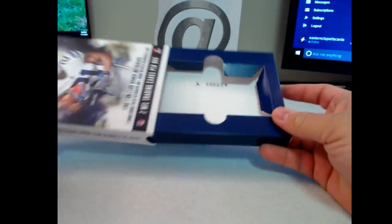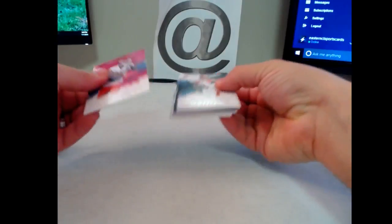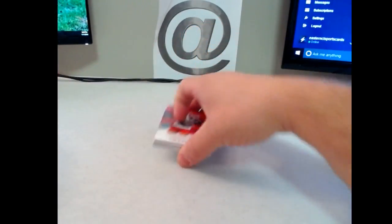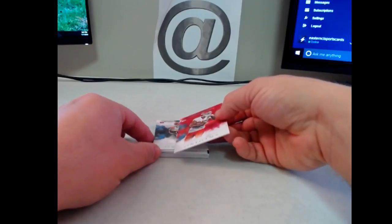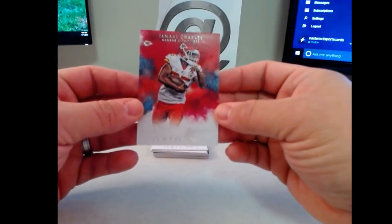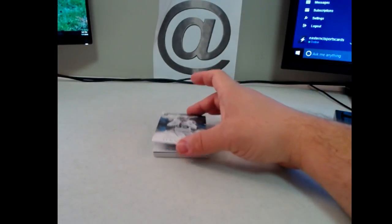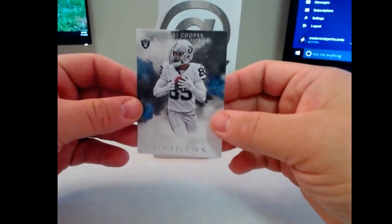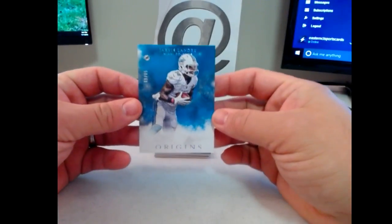There's our pack. So you get one red parallel per box — this is a Jamal Charles here. Next up is an Andy Dalton base. Next up is Amari Cooper. And we have another turquoise here.